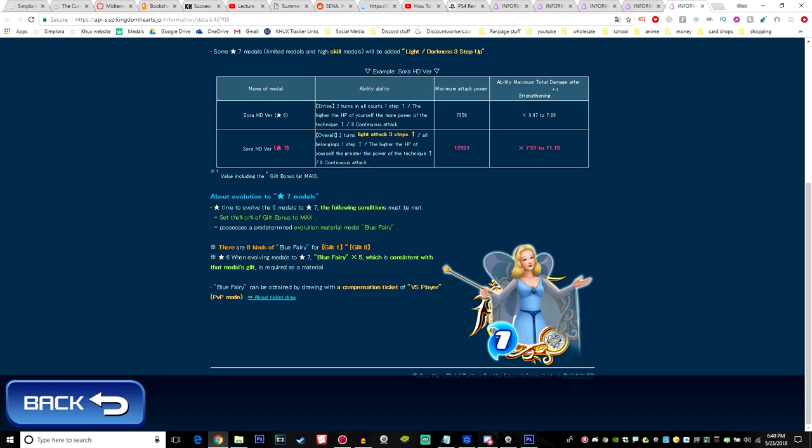Below that, they mention the conditions needed to evolve six-star medals into seven-star medals. You need to meet the max guilt percentage for the medal's tier level. For example, a tier-three medal has a max multiplier of 100%, so you need to be at 100% guilt to evolve it to seven-star. You also need seven of the same tier of Blue Fairy medal in order to complete the evolution.